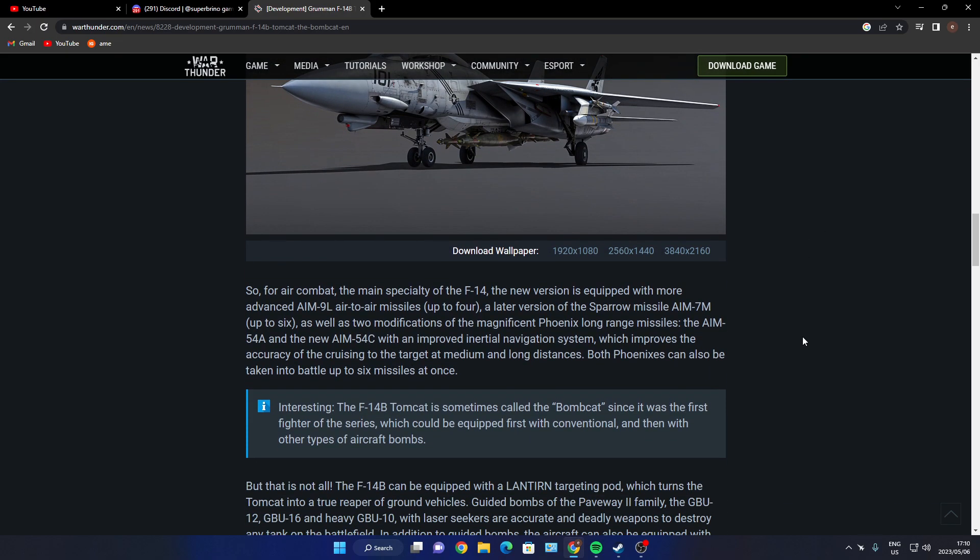For air combat, the main feature of this new version is that it's equipped with more advanced AIM-9L air-to-air missiles, up to four AIM-7M Sparrow missiles, up to six of them, as well as two modifications of the magnificent Phoenix long-range missile — the AIM-54A and the new AIM-54C, which has an improved inertial navigation system improving accuracy at medium and long distance. Both Phoenix variants can be taken into battle, up to six missiles at once.